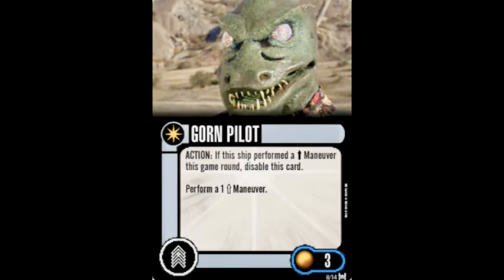Our next crew, Gorn Pilot, costs three points. Action: If this ship performed a straight maneuver this game round, disable this card and perform a one-straight maneuver.